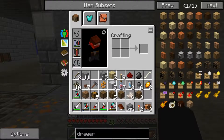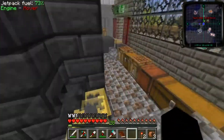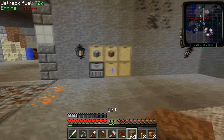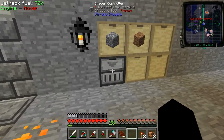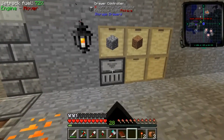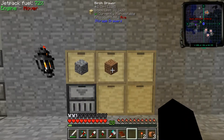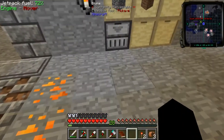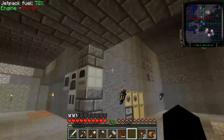Now with the drawer controller, if I have cobblestone in here — it actually took an item for me. So if I have a drawer specifically for dirt and I want to place dirt in the drawer, all I have to do is right click on the drawer and it places it in there. Now it also has a quick clear feature — if I just hold right click, it'll take everything out of my inventory that can go into a drawer. And that's going to come in handy with my ores. Instead of finding each specific drawer, I just hold right click and it empties all my ores into that drawer.